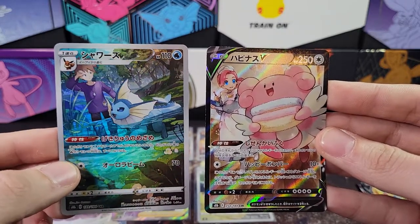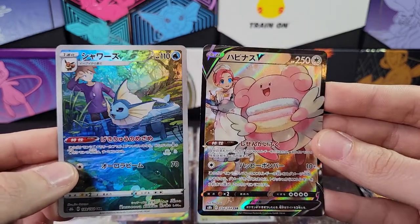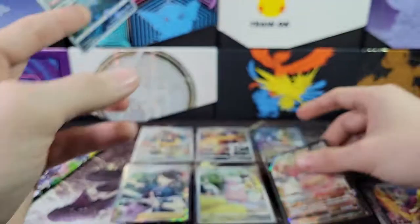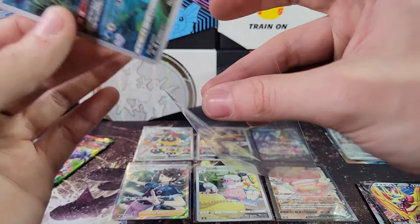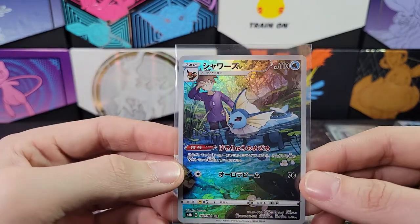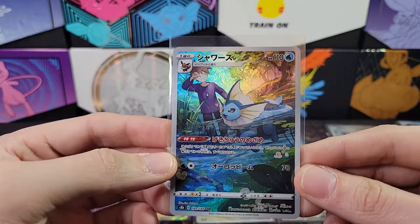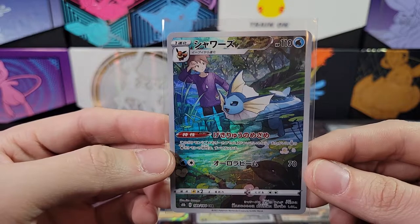If you're American, that's Gary. Very nice! Let's sleeve both of these up — get that Blissey character super rare and the Vaporeon. I believe I already have the Vaporeon but I am not unhappy about that. Duplicates I can trade with people, I'm sure I can find someone that wants a Vaporeon with Gary.